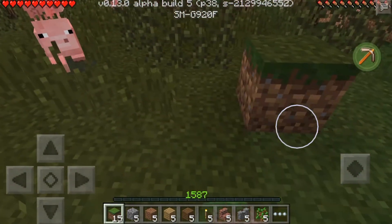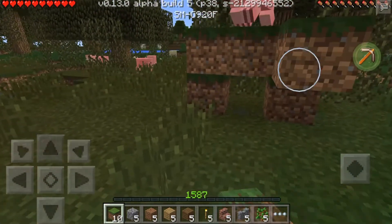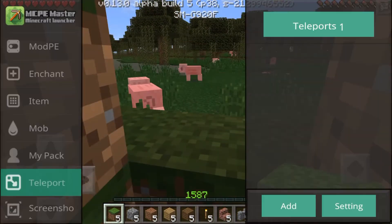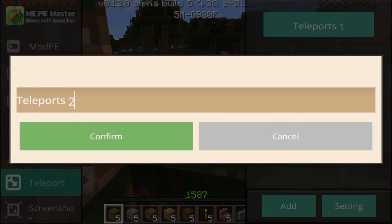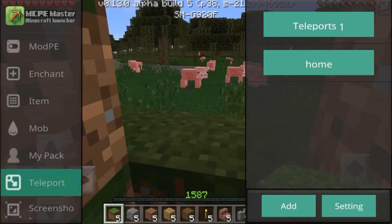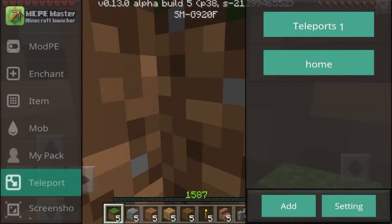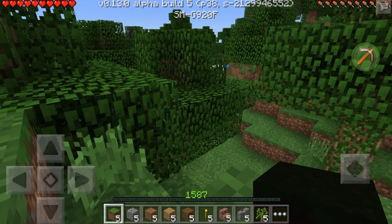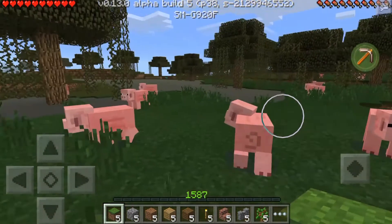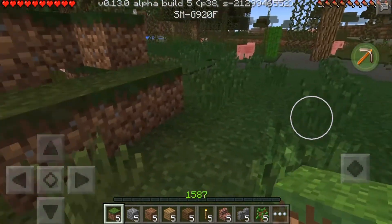You can also set a teleport point. Say if you had a house somewhere in survival and you always wanted to teleport back to it - this is my little house right here and I want to teleport back to it. All I have to do is go over to teleport, press 'Add Teleport', name it whatever you want - I'll call this one 'home' - press done and confirm. Then if I move all the way over here and want to go back to my house, I press home and I'm teleported there. It's very quick and very simple, and honestly I think that should be added into Minecraft anyway.